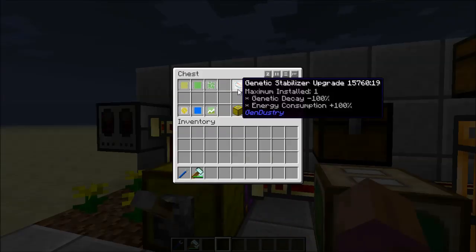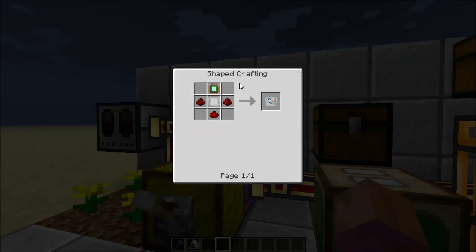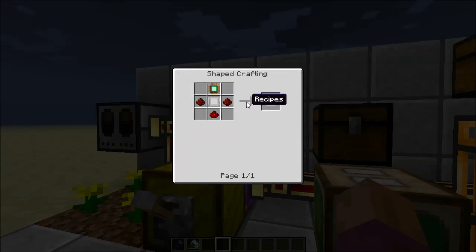The last upgrade here is the genetic stabilizer upgrade, and this decreases genetic decay. What it does is it basically makes it so that ignoble stock doesn't die out. If you've done any bee breeding since the Forestry update a while back, you know that ignoble stock bees will eventually die out if you breed them enough times, and then you'll lose your princess. This basically prevents that from happening, and it's really important with the new machines that have been added. These are not too hard to make — same way as you make the other ones, you're going to need an upgrade frame. For this one in particular, you're going to need three redstone and a GenX processor.